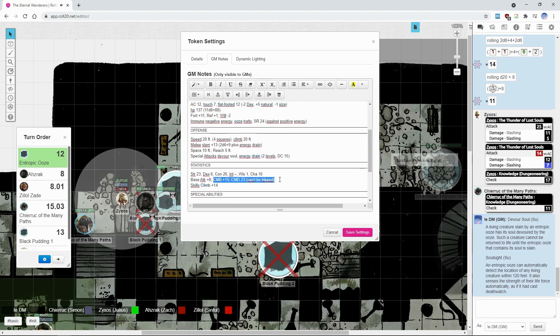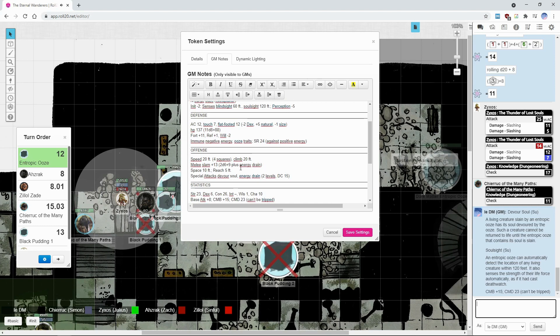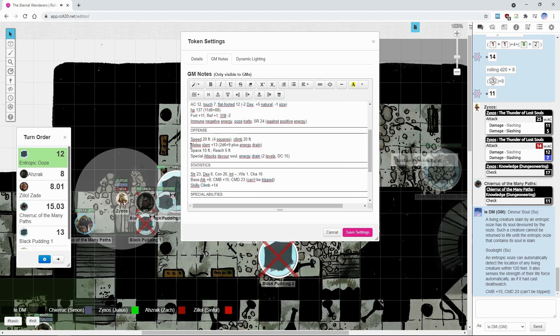It has a slightly higher CMD but not by much, and can be tripped like the previous one. If it hits you with a slam attack, apart from damage, it can energy drain you.